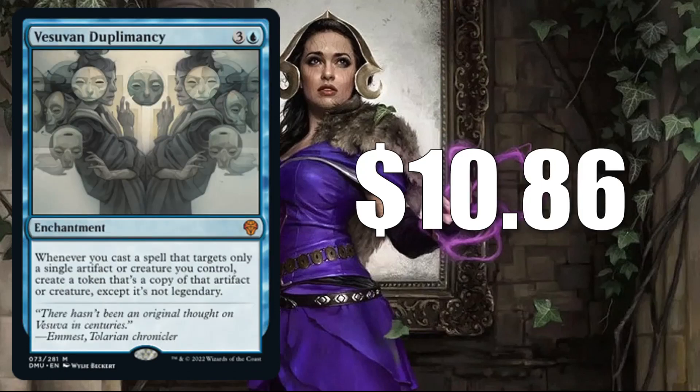Number 7 is Vesuvan Duplomancy at $10.86. This is an auto-include in a Commander build around another new card from the set, Ivy Gleeful Spellthief. I've seen a lot of players building around that card, and this is also showing up in a number of other builds in Commander, like Orvar the All-Form, for example.